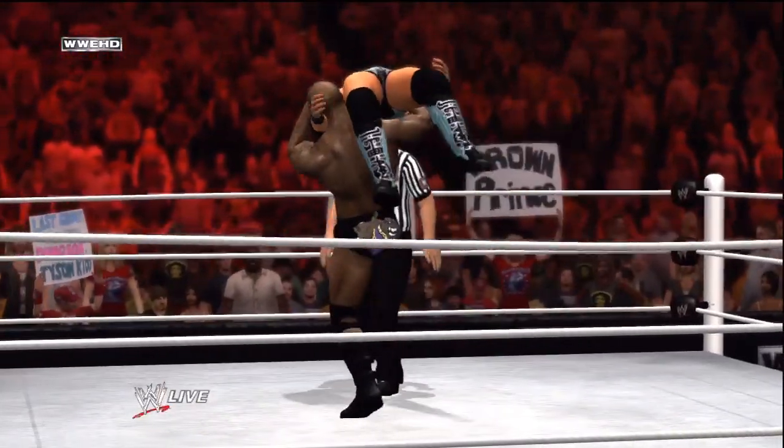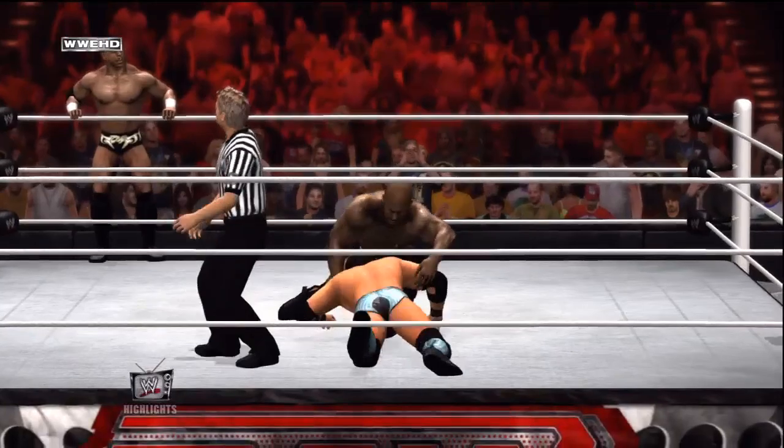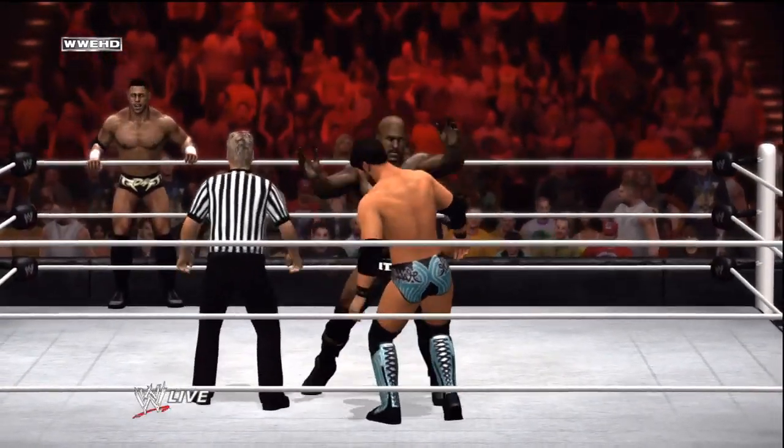What I mean by that is — say you're in the ring and they're about to hit a finisher on you — instead of waiting for your partner to come break up the pin, you can hit right on the D-pad or something, and then they'll come in and break it up before the other person has a chance. I think that would be awesome. I wish there were more things like that to control your partner, because right now all they do is sit there and the referee argues with them. That's not very productive.